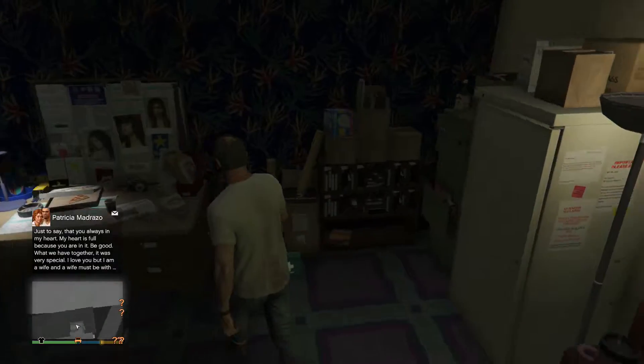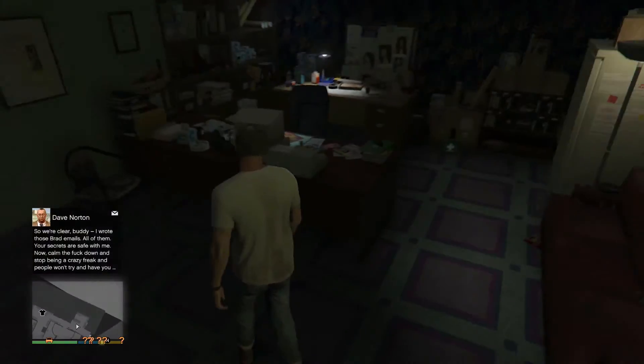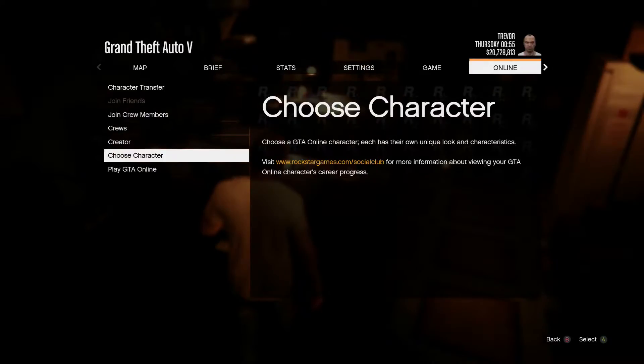The first thing you have to do is make a new character and level it up to level 6. Then come back to story mode and follow these steps: go into Online and choose your character, then wait until it loads up.